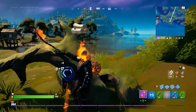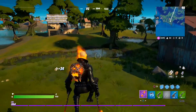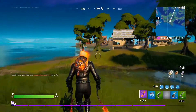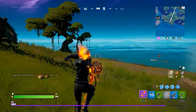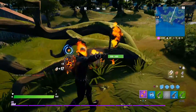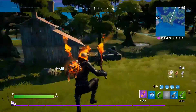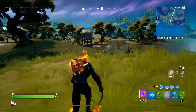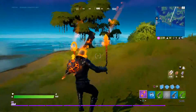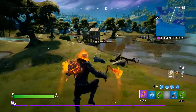I think my favorite part of Ghost Rider is the pickaxes, and then number two is the skin itself. The glider is super cool — I'm honestly kind of secretly hoping they adjust the animation so he's actually riding the bike, but that's only gonna happen if more people than just me feel the same way about it.